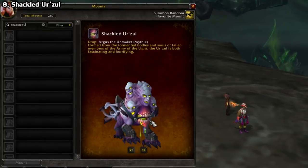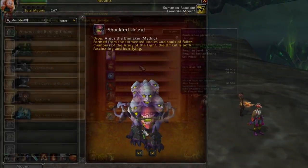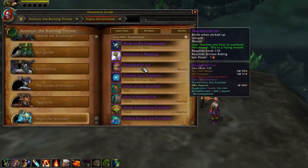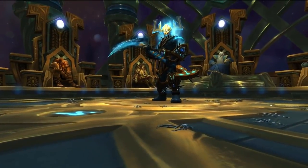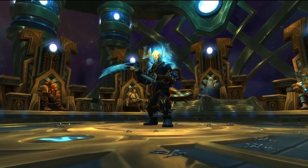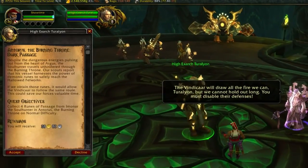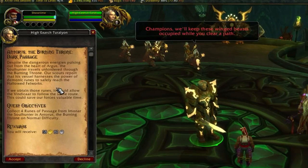The last raid drop we have is the Shackled Urzul. This one is from the final boss of the Antorus raid — spoiler alert, it's Argus. This one is Mythic only, so it's pretty rough as of the Battle for Azeroth expansion. 1% is the speculated drop rate, though that's not confirmed. Just like the Nighthold, make sure you take advantage of the quest near the entrance that lets you skip to the final two bosses once completed.